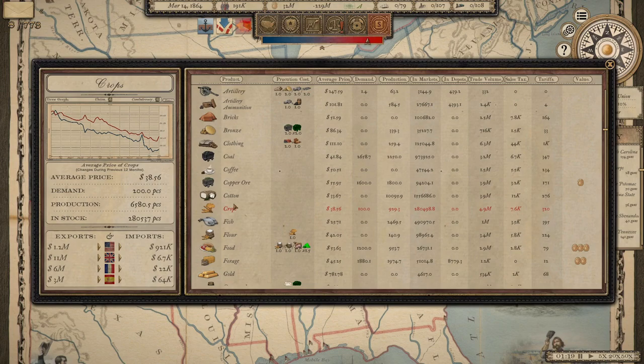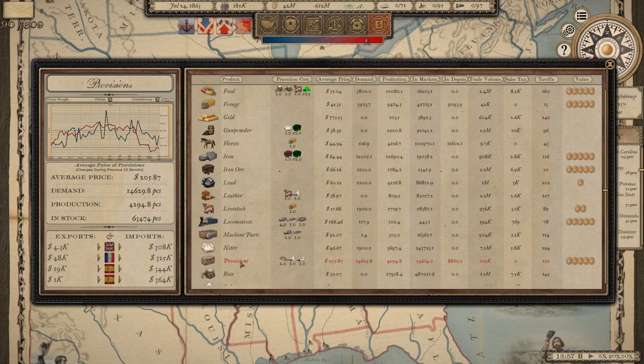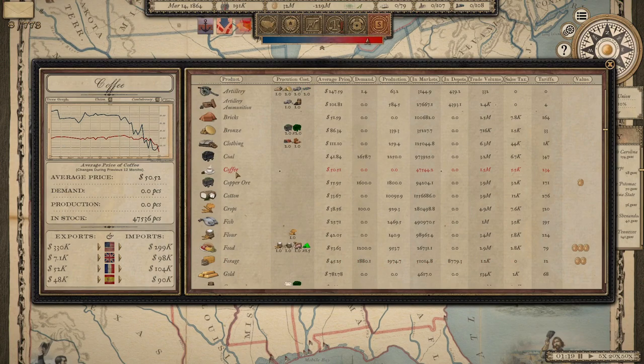The cost of provisions at 29 months — I thought this would be somewhat related to food, though it's not always clear what exactly some of these categories represent. And what would a war be without coffee? At 36–37 months, the Union's price of coffee has declined, and so has the CSA's.